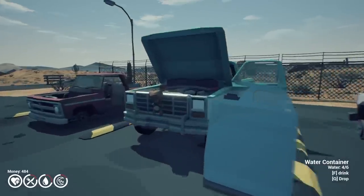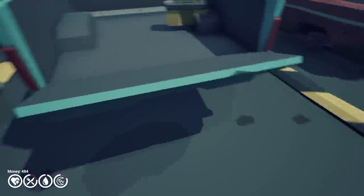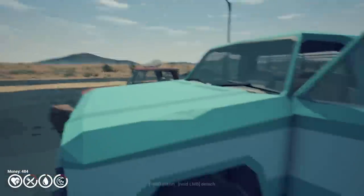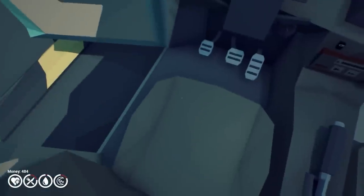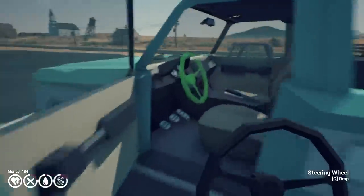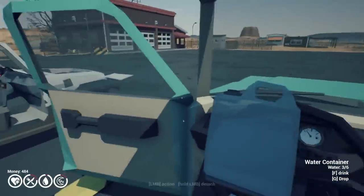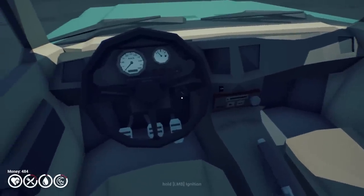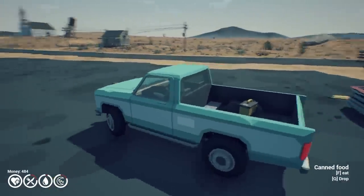It took us forever to get out of the starting zone last time, so it feels good that we're getting moving. So what I'm gonna try to do here is blast through the first couple zones — oh my goodness, I forgot the steering wheel! Yeah, we can't go anywhere without that. I'm gonna get through the first couple zones pretty quick, only grabbing what I need as far as supplies for the car, so we can get moving through as fast as possible. We are ready to go once again — I like this truck.